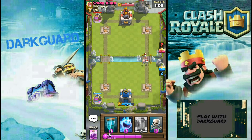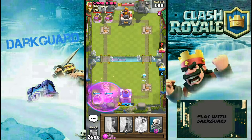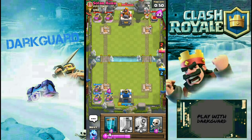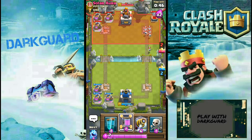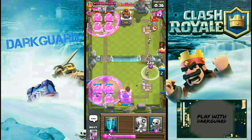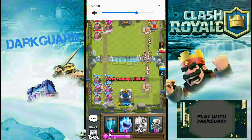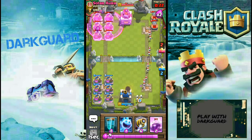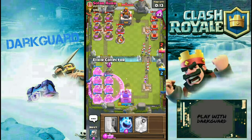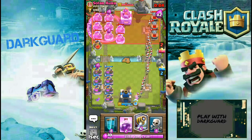So now we're just putting down Elixir Pump. Until he puts down the fourth tombstone, I'll start putting down Sparky. One more tombstone. So now we're just putting down Sparky first.